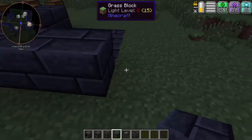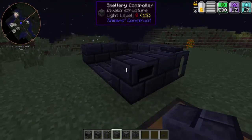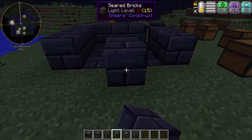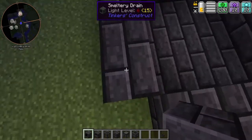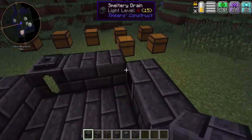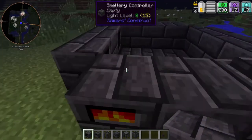Place the seared tank. Next, you're just going to want to surround the back and left side. Then you're going to want to put the smeltery drains down. It doesn't matter which side you put these drains — they could go here, here, or here. But the controller and seared tank always have to be up front.